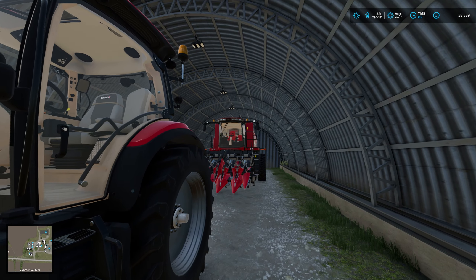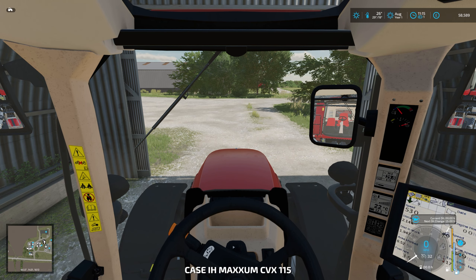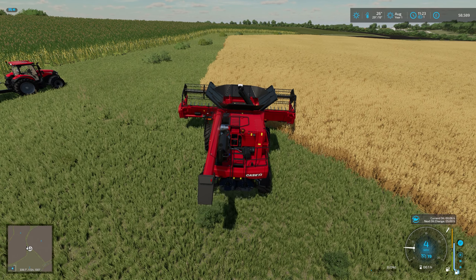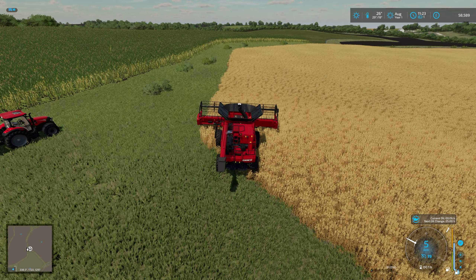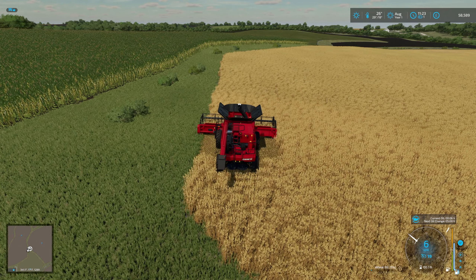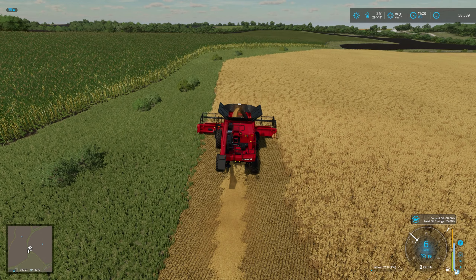Let's move on, let's get the combine. We're going to take the Case out today, that's going to be our runner on the trailer. So we'll get set up, head to the wheat field, and we'll start combining. We've got the Case tractor, Case combine. Straw swath is enabled - this is going to be pretty good, it's quite a size field.